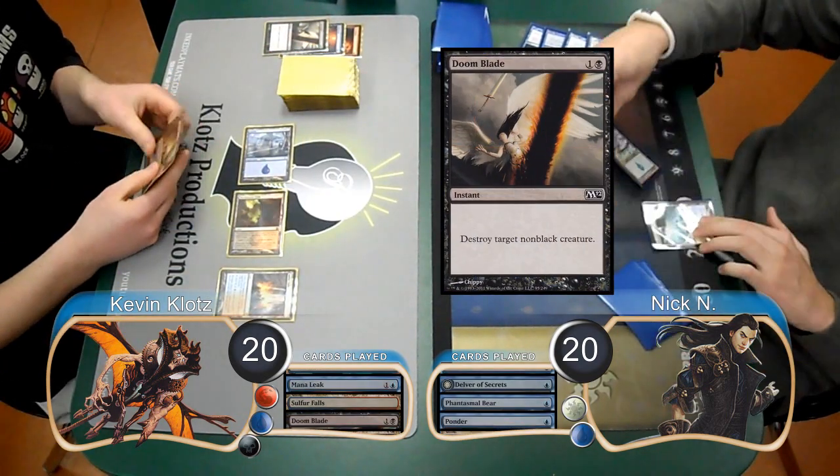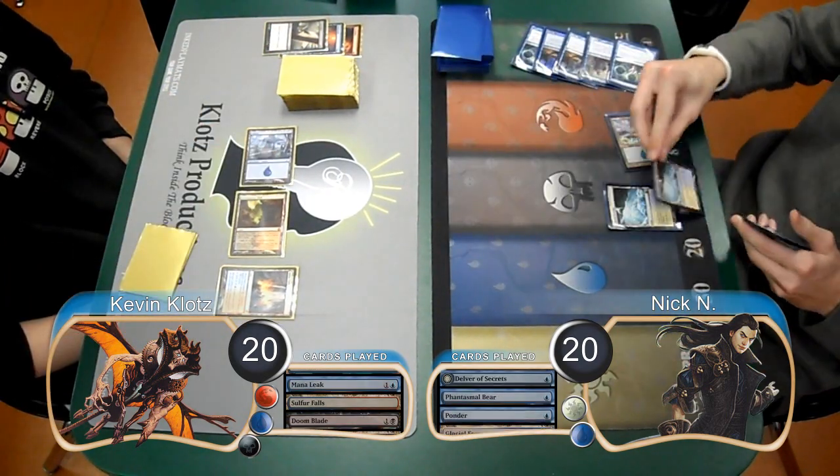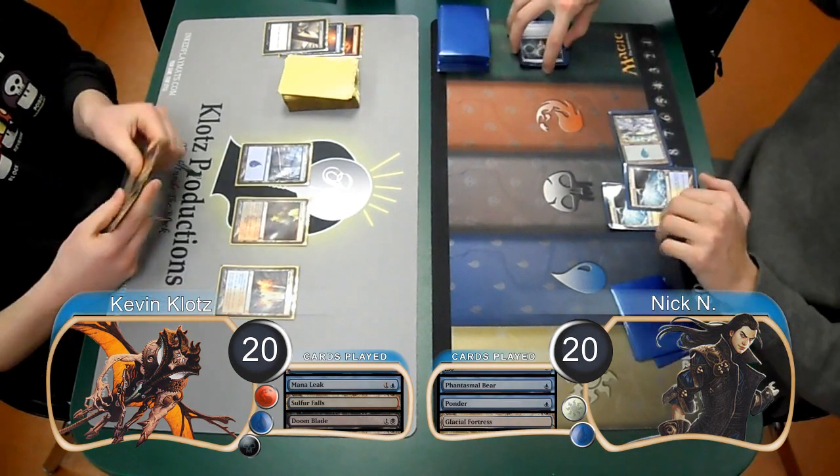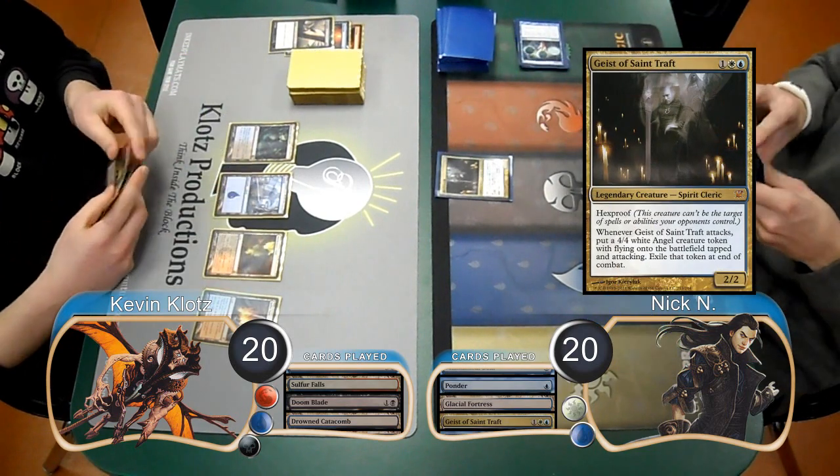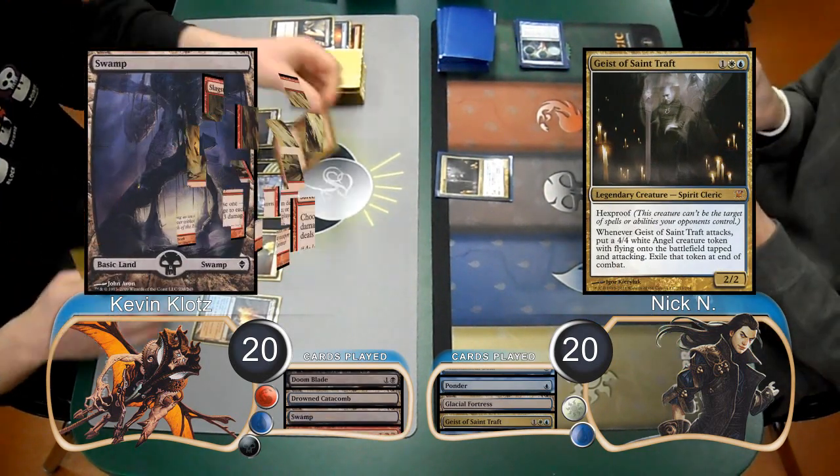Nick then played another Ponder and rearranged the cards. He laid down a Glacial Fortress before passing his turn, and then I played a Drowned Catacomb and passed it back. He then resolved a Geist of Saint Traft.